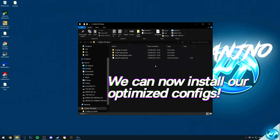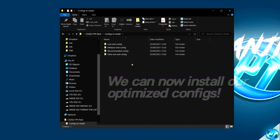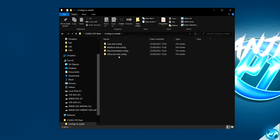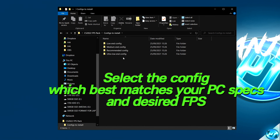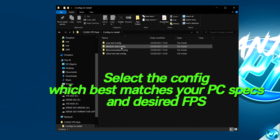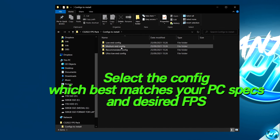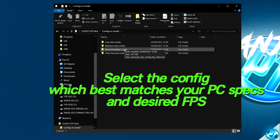Navigate inside the FPS pack provided and go into the configs to install page, where you'll be met with four configs: low-end, medium-end, recommended, and ultra-low-end. Click on the config which best matches your system specs and desired outcome. If you want every frame possible, the medium-end config on a high-end PC will probably net you the best results. For the best mix of competitive settings and performance, go with the recommended.